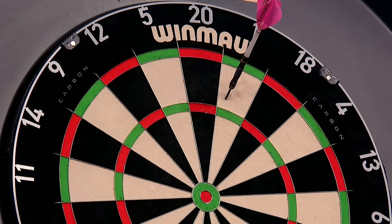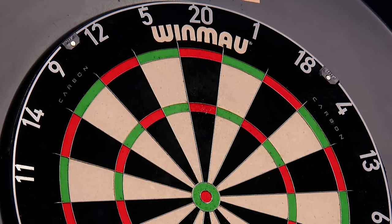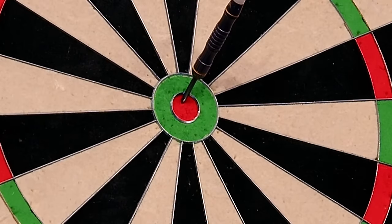Welcome to the Around the World Challenge. Players have a minute to make it as far as possible around the board in chronological order. If they hit the big number, they move 1. If they hit the double, they move 2. And if they hit the treble, they move 3. But they must end on the Outer Bull Bullseye.